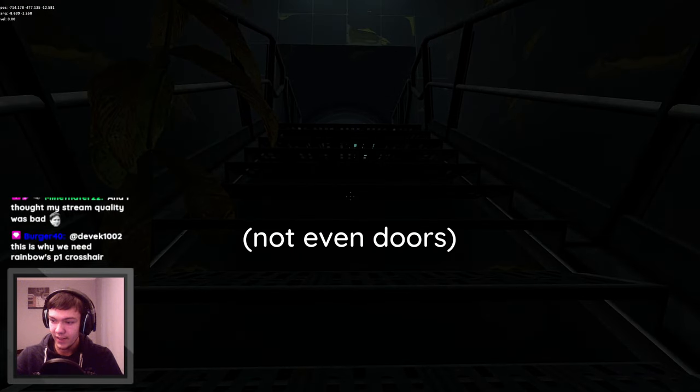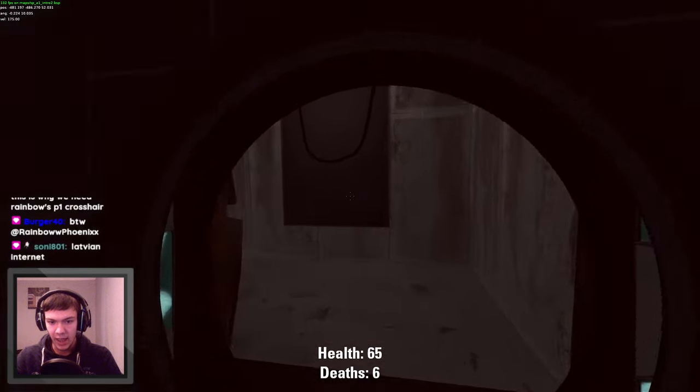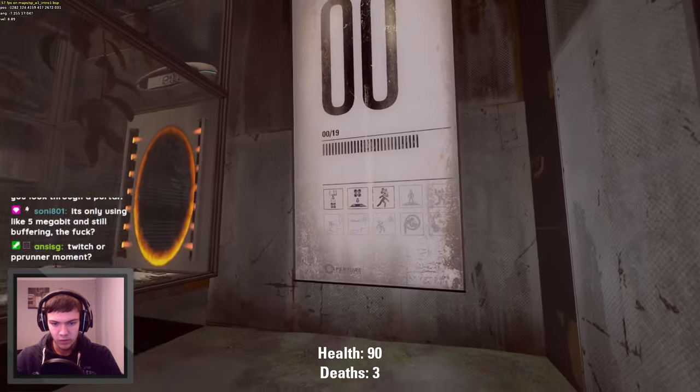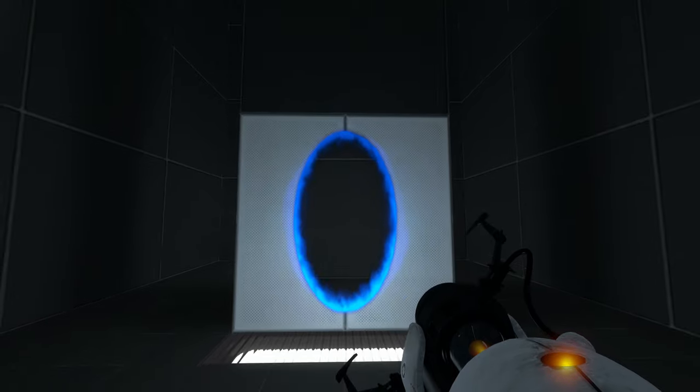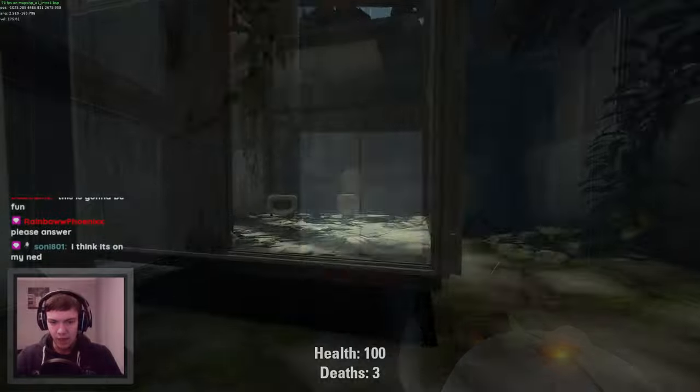I had to be constantly aware of what I'm pointing at, even if it felt intuitively safe. And portals were no exception — what's on the other side isn't considered for damage. The simple fact that the portal exists meant that I must already be looking at a portalable wall.